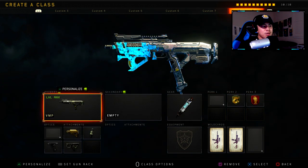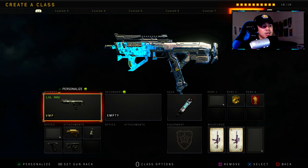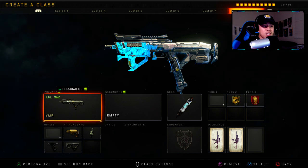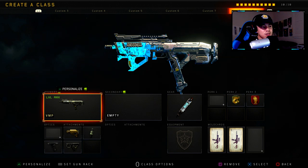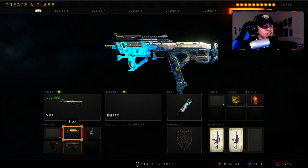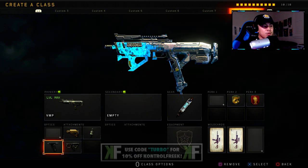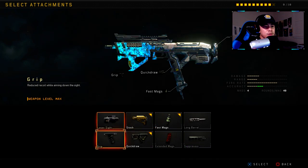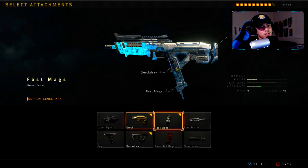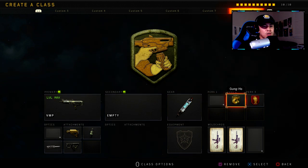Class setup number eight is the VMP — I can't make a best class setups list without including it. The VMP is only attainable in Reserve Crates, so if you have it, consider yourself lucky. It's better than the SOG — its damage profile is better and shots to kill is about five to six versus the SOG's six to seven. Attachments: Stock, Fast Mags, Grip, and Quick Draw. Grip can be swapped for Long Barrel to increase damage ranges if you can control the recoil, which is very doable since the VMP has minimal recoil. For gear: Stim Shot, Crash, Gung-Ho, Dead Silence.